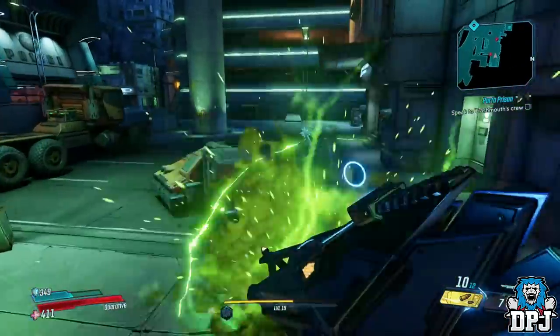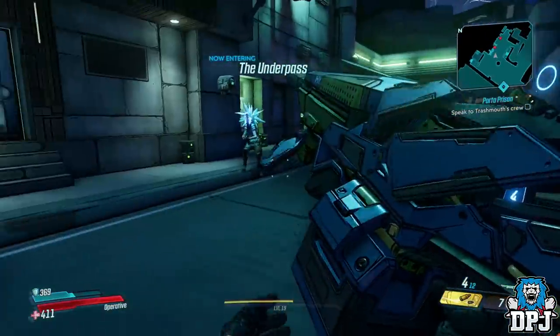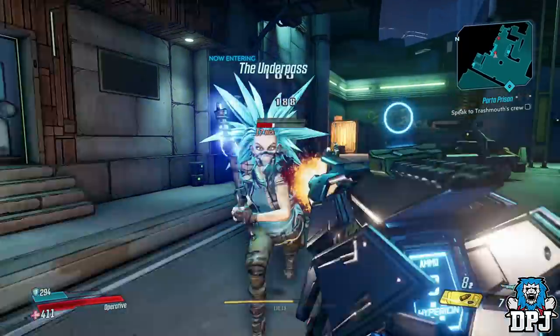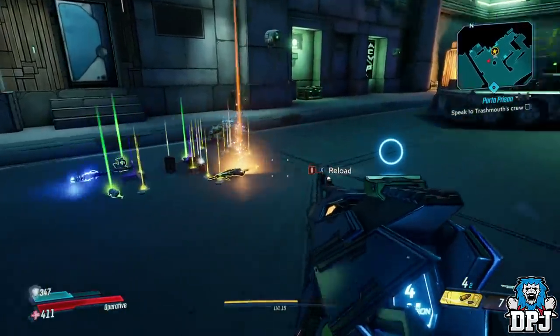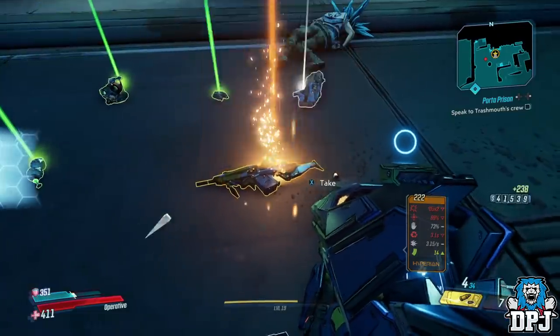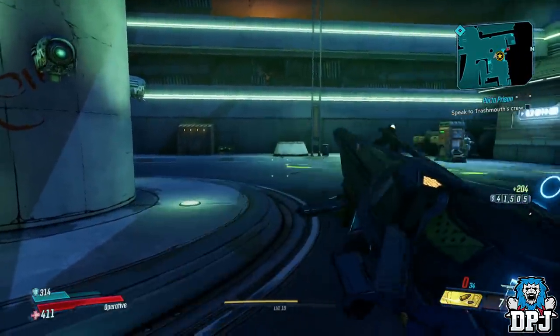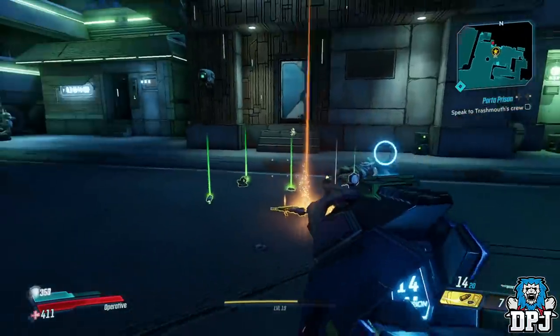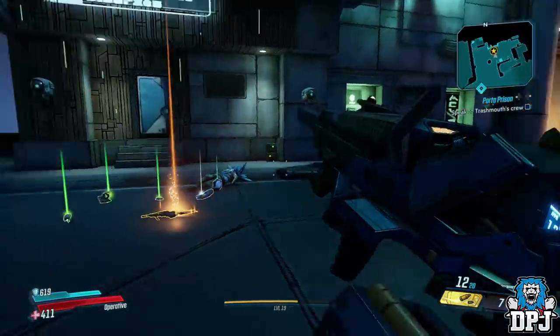Wick and Morty are enemies you can find within the game. Anyone being a fan of Rick and Morty will know exactly what I'm talking about — yes, a 100% direct easter egg to the Rick and Morty show. These pair do indeed have exclusive weapons tied to them, and today we will check them both out and then I will showcase the exact location you can go to to farm these dudes.